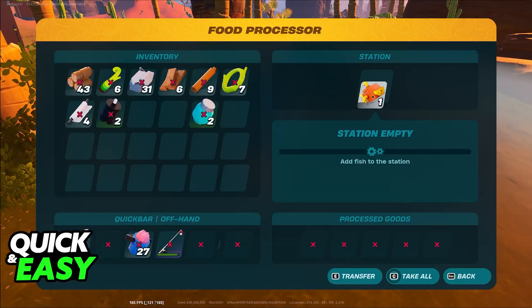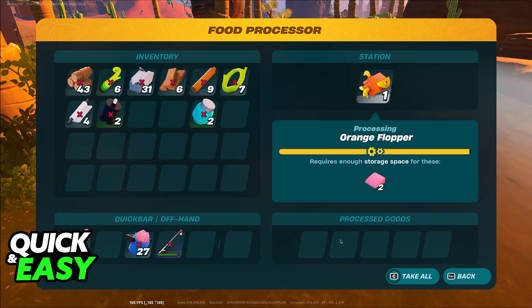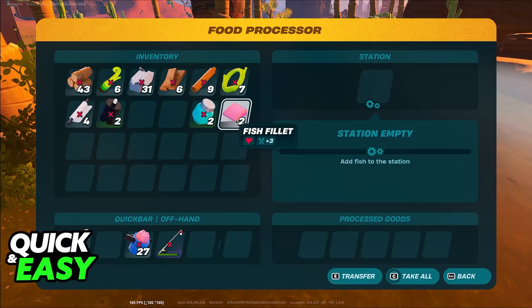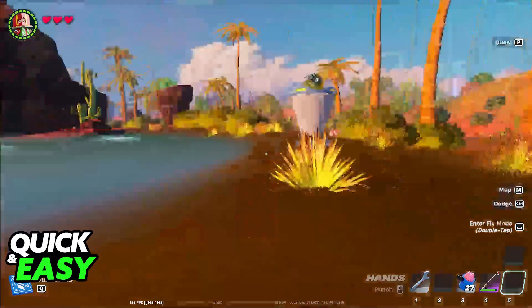You will be able to drag the fish in here, and it's going to get processed. Most fish will give you fish fillet, so this one is giving me two fish fillet. You can use these, as you can see, to regenerate hunger or health. But if you put the fish fillet back into the station, you can then acquire some bait buckets.